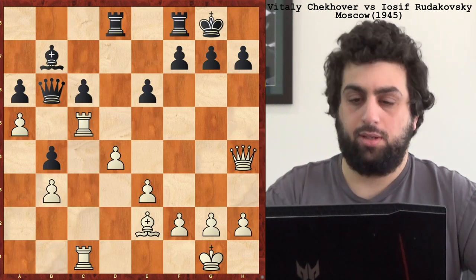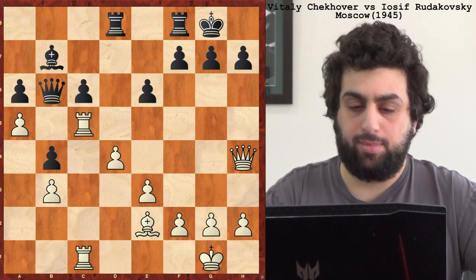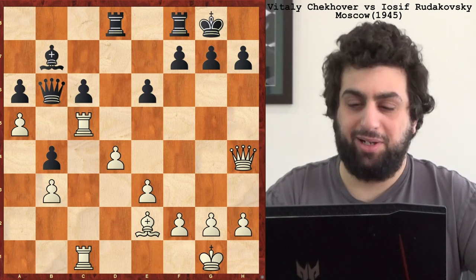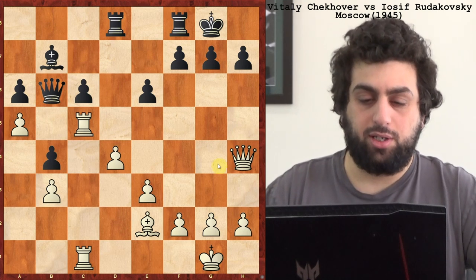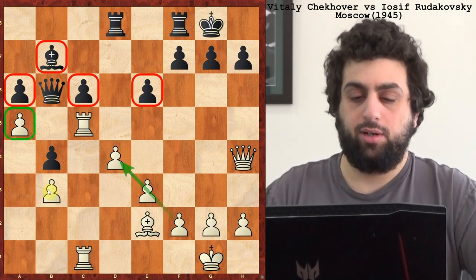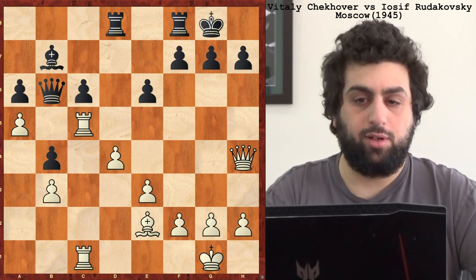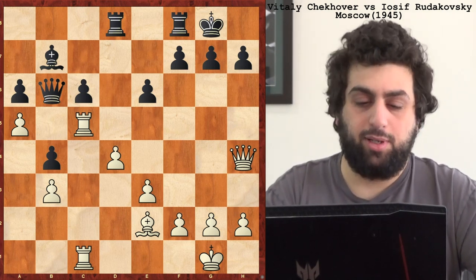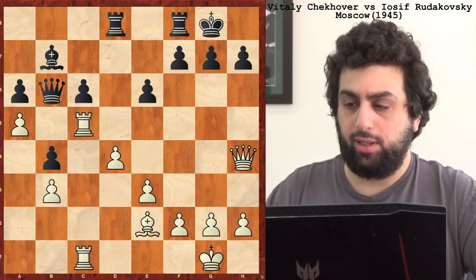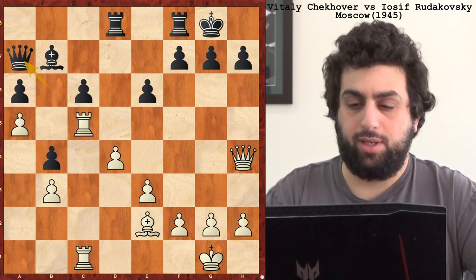Here he has white, so we'll have to flip it again. Checkover with white has a clear and obvious positional advantage. Even scholastic players would understand that — the bishop on b7 is garbage, the pawn structure with all these pawns on white squares is hindering black. All the pawns on dark squares is good for white, and his bishop is amazing because of that. His rooks are better, everything's looking good. C6 is weak, b4 is even weak, his only pawn is on a dark square, and obviously the c-file is dominated by white. Rudakovsky is in a bad way here. Queen a7, and Checkover makes a nice forcing move threatening mate in one.